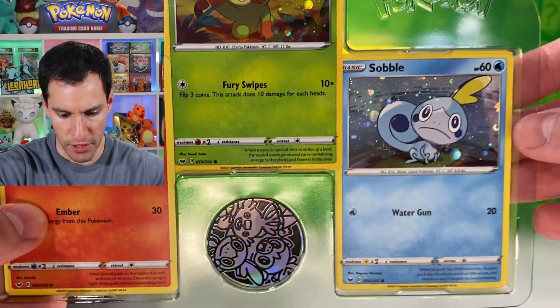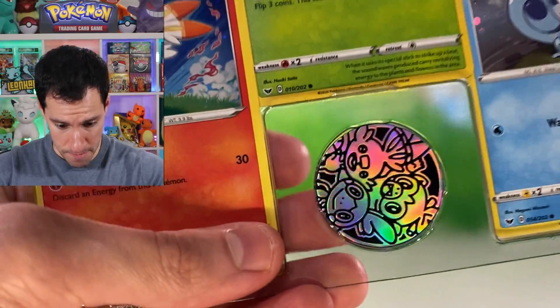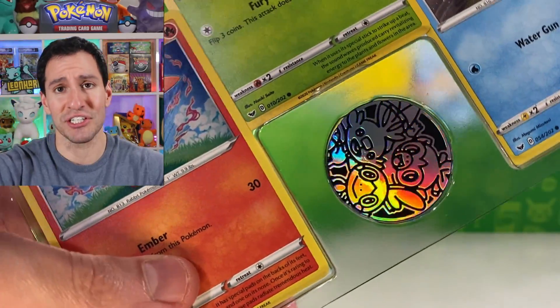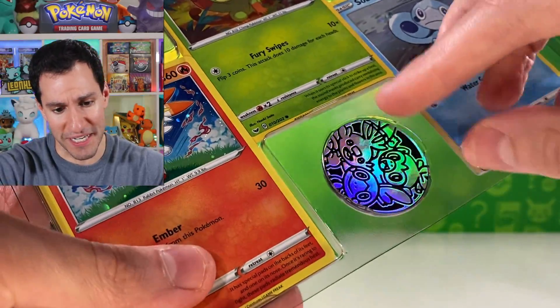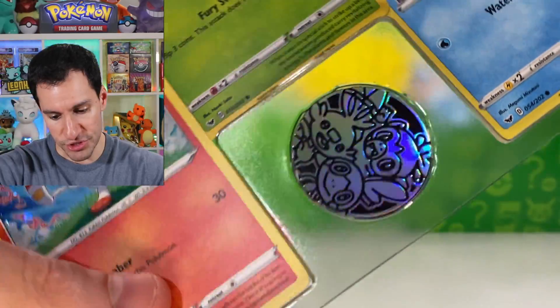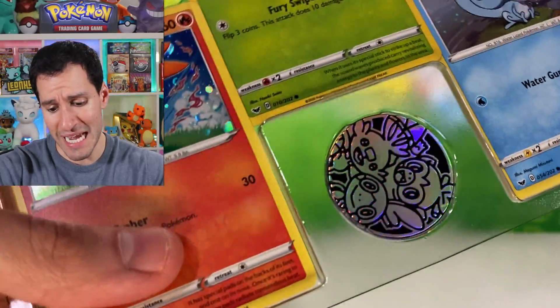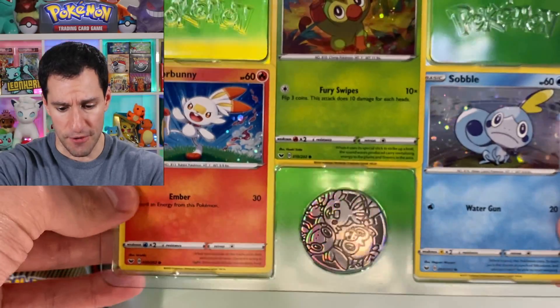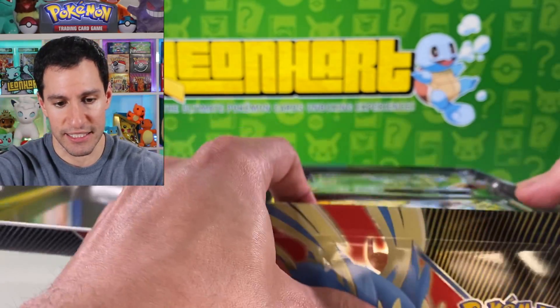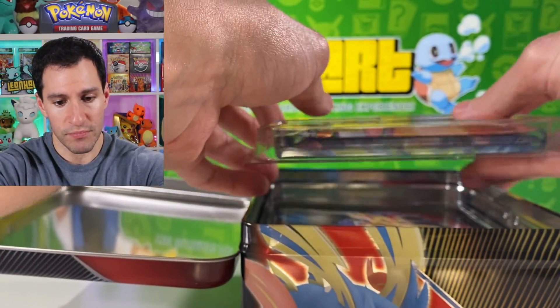There's a coin that I don't think I've seen before — it's actually a really cool looking coin because it has three Pokemon on it, as opposed to the usual just one. So you get three for the price of one, that's really cool. Hashtag Grookey gang. Let's take a look at what else comes — I'm just hoping no Steam Siege in here.